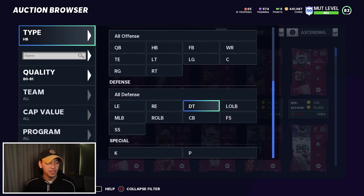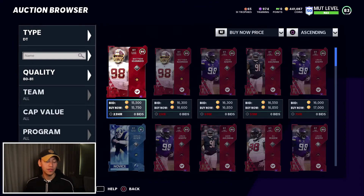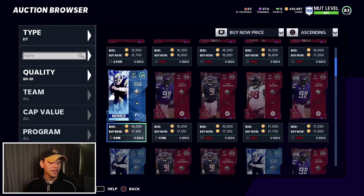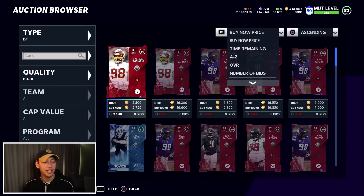From there, you need to decide how much you want to sell cards for and how much profit you want to make. I'm going to sell cards for 15,500 — that's around 14,000 coins after tax. So I'm looking for cards around 13,000 coins or cheaper in this overall group. Some cards like legends or Darren Waller have a different value and you need a better understanding of what a good price is for them — that's something you get a feel for as you snipe.